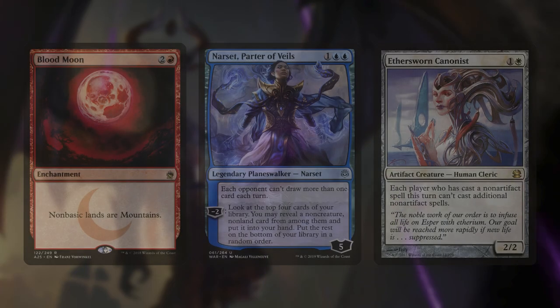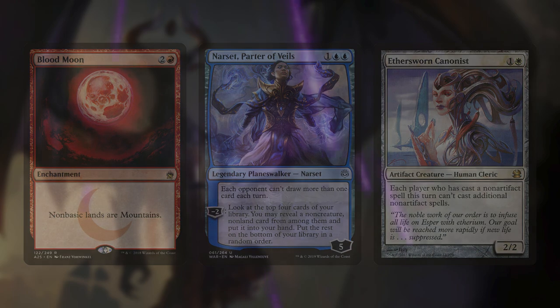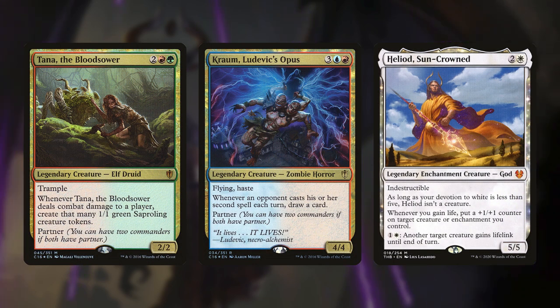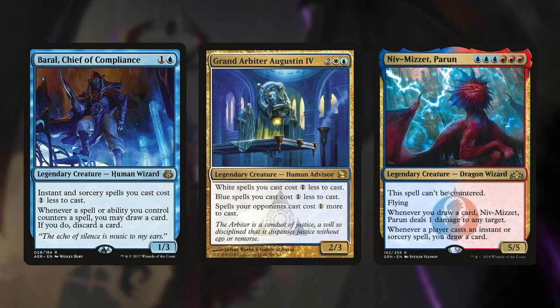So what decks are typically disruptive decks? Anything seeking to actively put disruption pieces early in the game to slow others down before assembling their own win conditions are seen as disruptive decks. These include things like heavy countermagic or even discard. Blood Pod, Opus Thief, Heliod, Baral, Grand Arbiter, and Niv-Mizzet all fall under this category.